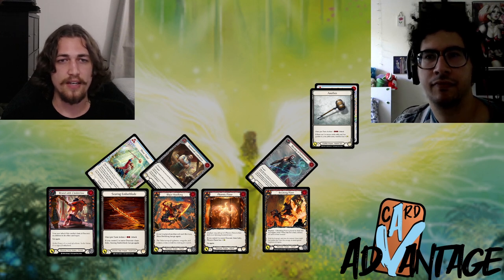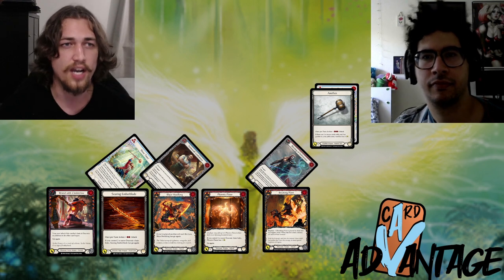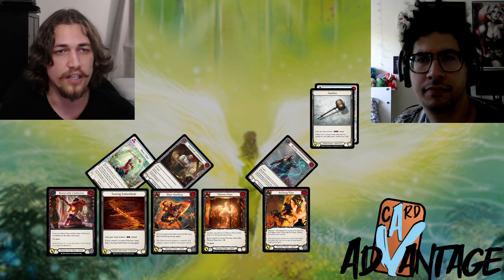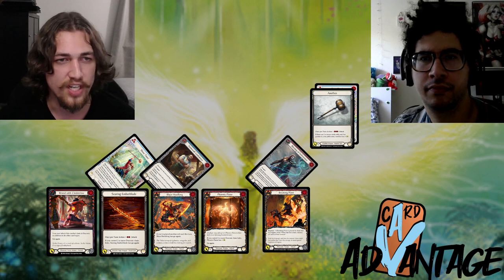You count your blocks and count how much damage you dealt, then add and subtract the two to see what value you got. Here we have a Ninja versus Bravo. The Ninja comes in with a 3-damage attack which goes through, and a 3-damage attack which does not go through.